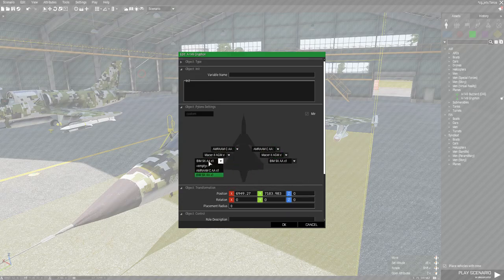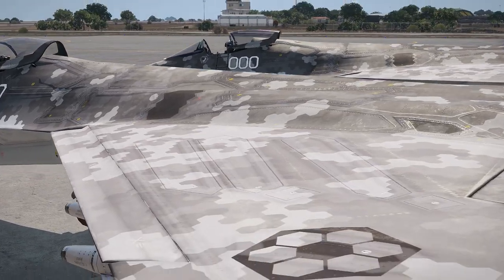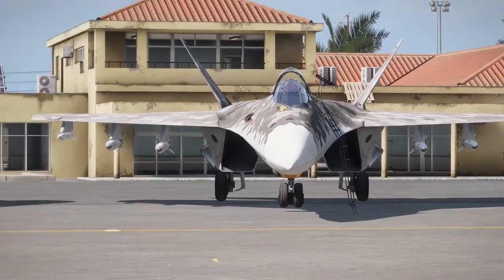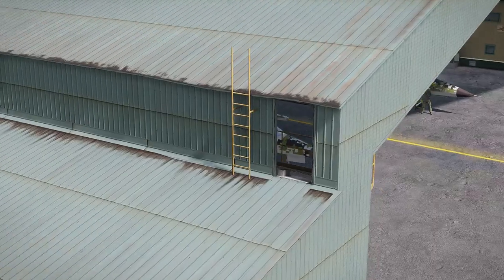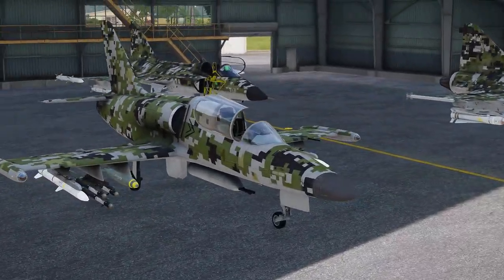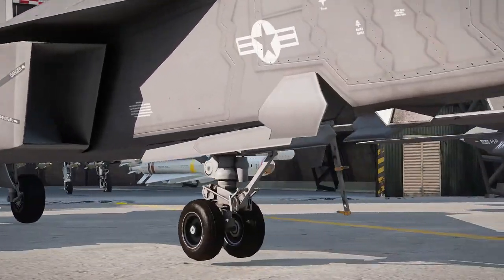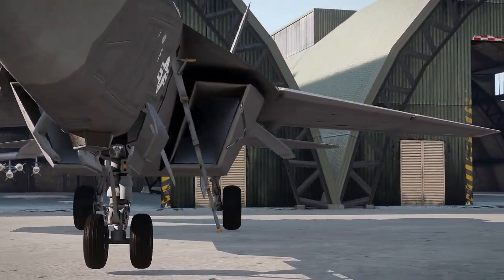Deciding what to bring to a mission is now possible thanks to dynamic loadouts. If you're expecting to be facing down tanks primarily, leaving out some rocket pods in order to bring along more anti-tank guided missiles is a real possibility. Whereas if you're a fighter that doesn't plan to worry about ground threats, packing extra air-to-air missiles is a wise choice. These loadout choices have ramifications beyond just what targets you're able to engage, as including external stores can lessen the protective stealth attributes of otherwise stealthy aircraft. When maximum stealth is desired, selecting an aircraft with internal-only stores can help keep the radar cross-section as small as possible.